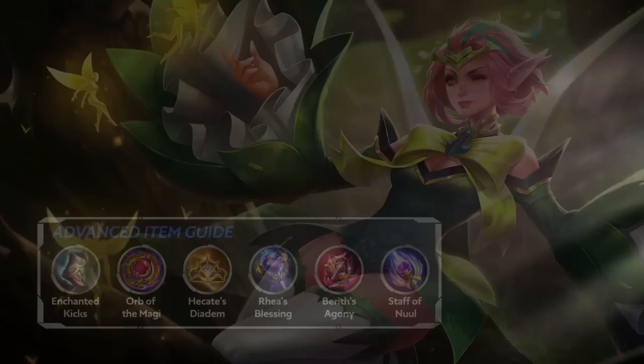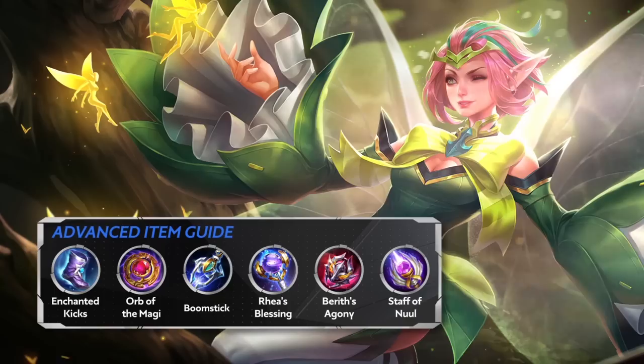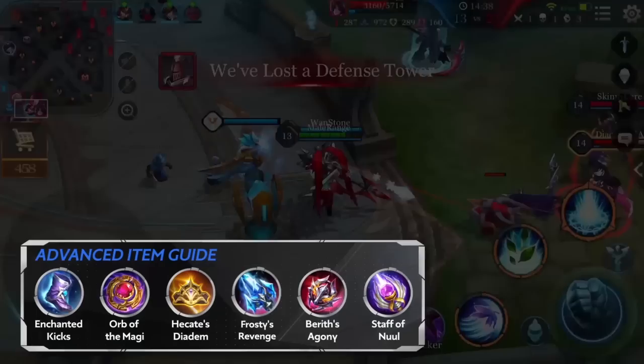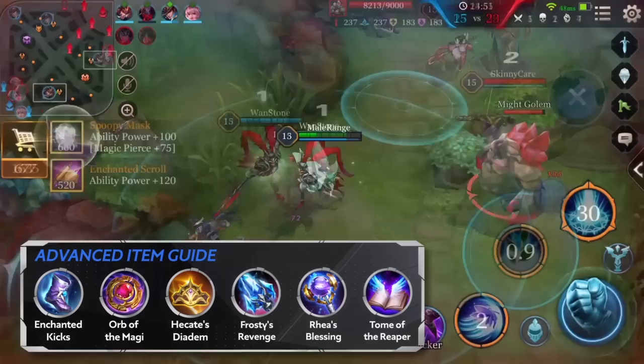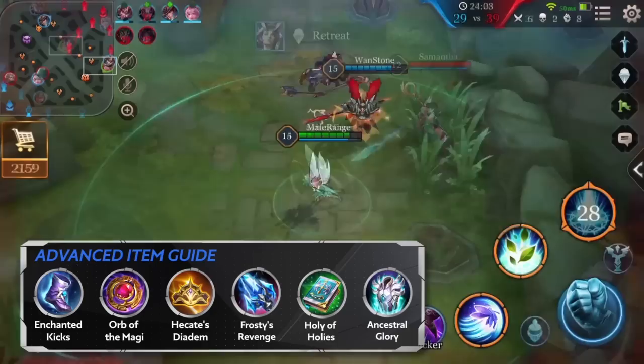You can pick the third and fourth items based on the enemy team's makeup and how your team is faring in the mid-game. If you are snowballing, Boomstick is a good choice. If the enemy team has many tanky heroes, pick Hecate's Diadem. If the enemy's main physical damage dealer — such as a Marksman — gets fed, then choose Bareth's Agony. If the enemy team has more than two magic damage dealers, pick Frosty's Revenge. The fifth item slot can go to Rhea's Blessing for additional laning staying power, or you can instead choose Staff of Null to help nullify enemies' magic defense. Tome of the Reaper can also be used to counter enemy team heroes that are good at healing. The last item can either be Holy of Holies or Ancestral Glory.